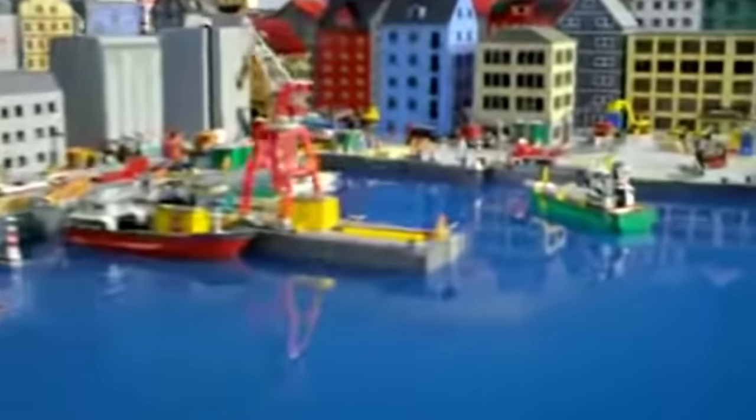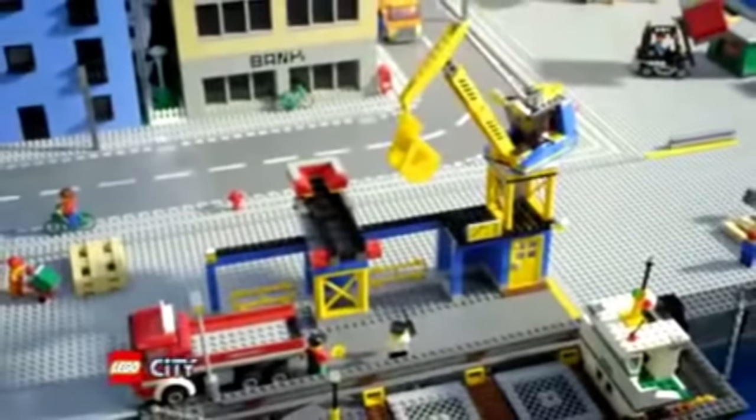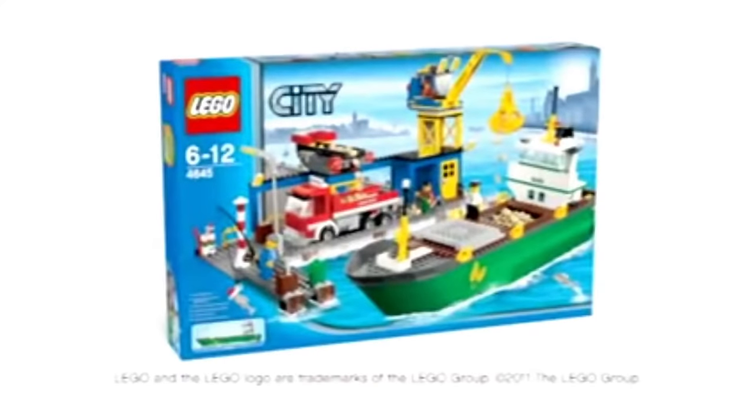In LEGO City, the great cargo ship is sailing in to make a delivery at the harbour. Use the crane — build the crane, pick up the cargo, drop it onto the conveyor, fill up the truck, and drive off to the city. The new LEGO City Harbour.